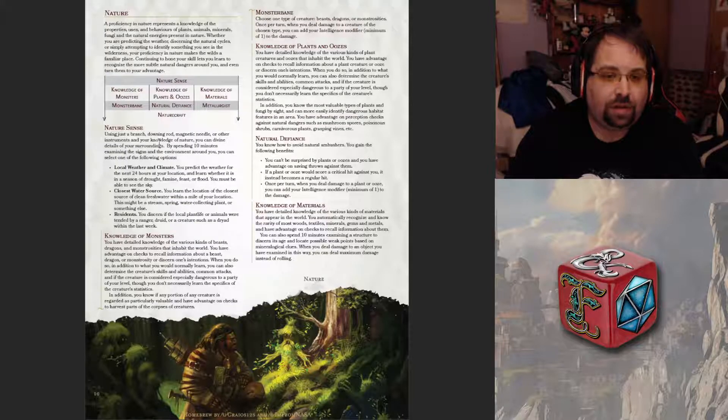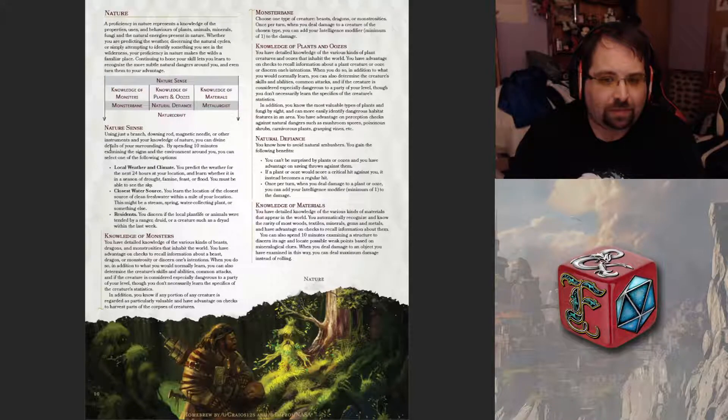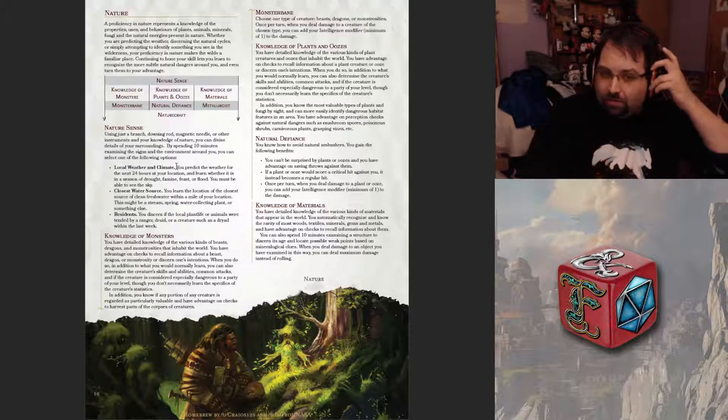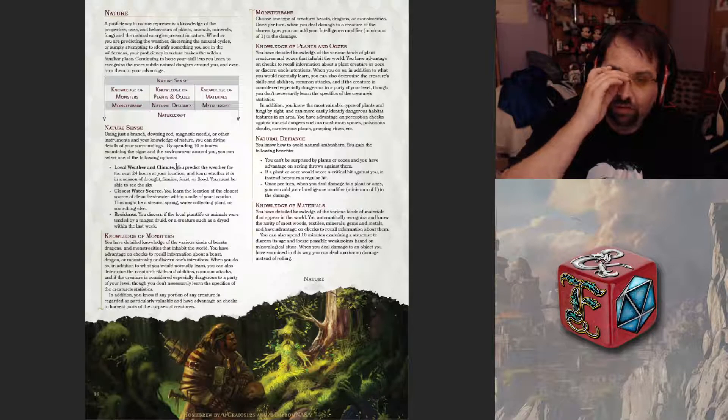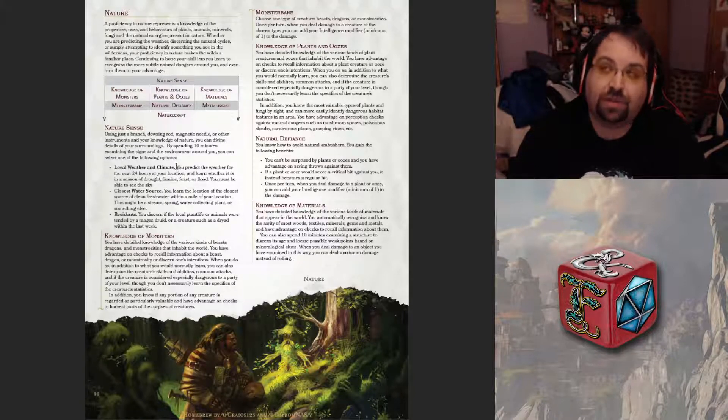Here's the Nature one. Nature Scent — using just a branch, a dowsing rod, a magnetic needle, or other instruments — in your knowledge of nature you can divine details of your surroundings. By spending 10 minutes examining the signs and environment around you, you can select one of the following options: Local Weather and Climate — you predict the weather for the next 24 hours and learn whether it is a season of drought, famine, feast, or flood; you must be able to see the sky. Closest Water Source — you learn the location of the closest source of clean, fresh water within a mile.